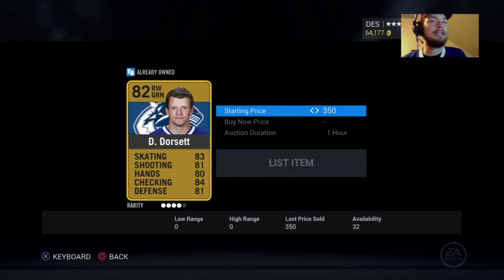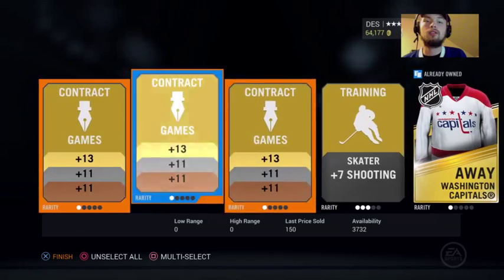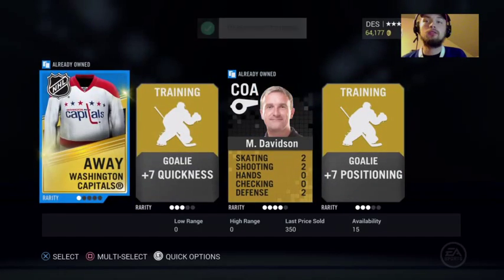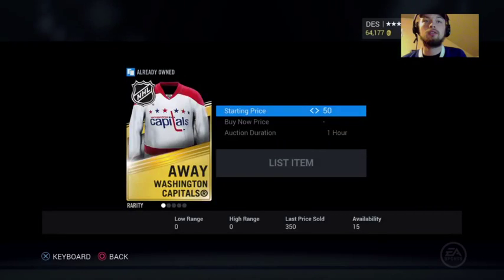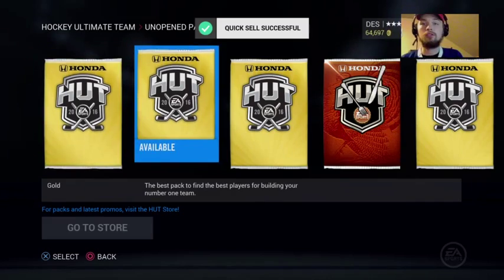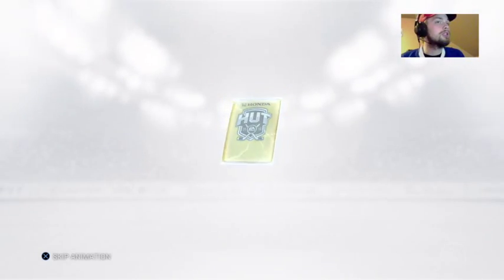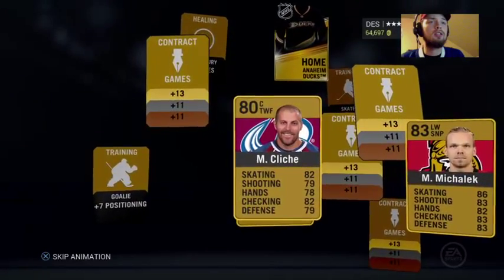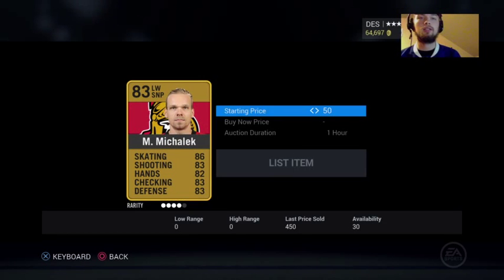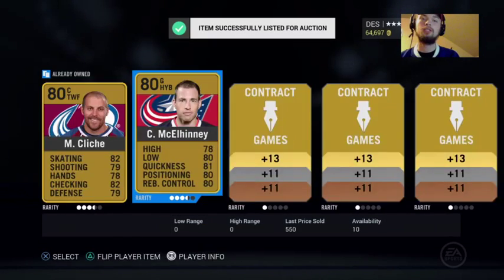I think we only had nine, so we can list most of them up at least. I'm going to send these to the collection. That sells for 350, I'll just quick sell it so I have more spots to sell the players, because they usually go for more. Let's go for the third pack. We get three non-rare players again. I know they only have one rare in these packs, but it would still be nice to see a rare player.